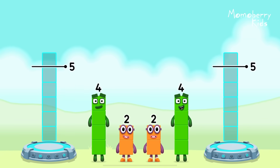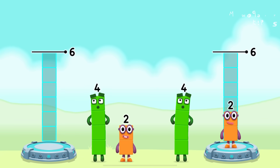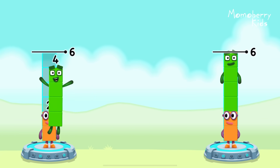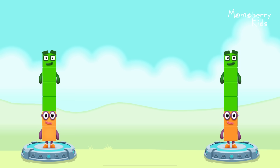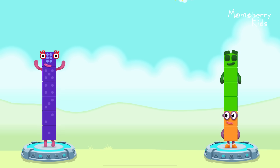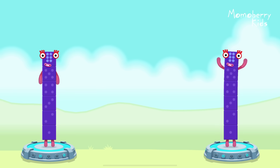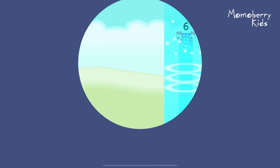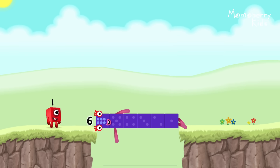Share the number blocks evenly to make two groups of six. Four, four, two — that's right! Two plus four equals six. Two plus four equals six. Six equals six. Well done!